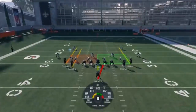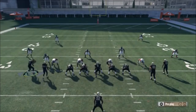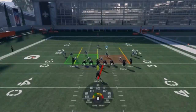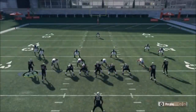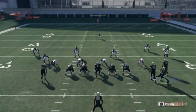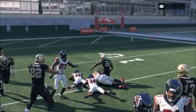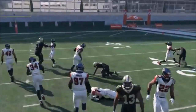We'll keep going to the nickel. This particular play uses the exact same motion — it doesn't matter which receiver you motion, all that matters is you're motioning somebody. You're going to hike the ball right when he gets past the left tackle, and you can see how that basically gives you a fullback going right up the middle. It creates an amazing blocking setup. A lot of your receivers aren't the best blockers, but if you have a good blocking receiver that's a good way to go.